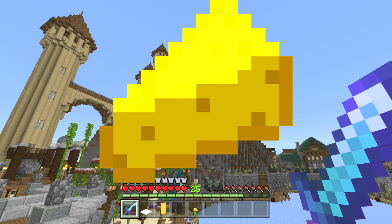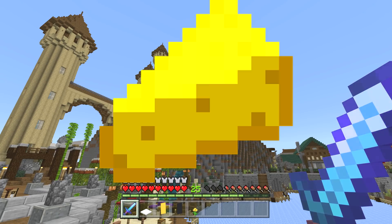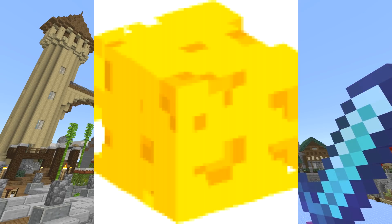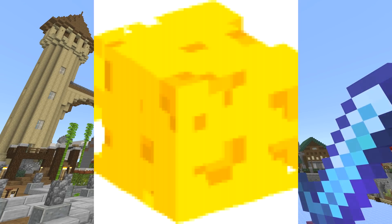We got another pixel art version — this would be more of a pixelated version of the cheese icon. And again, we have a cheese block. Guys, there's honey blocks, there's slime blocks, and now there could be, believe it or not, cheese blocks. Do you not want a cheese block? Come on, how awesome is this?